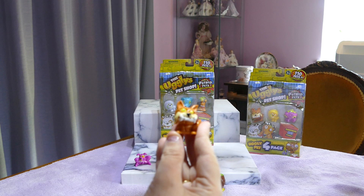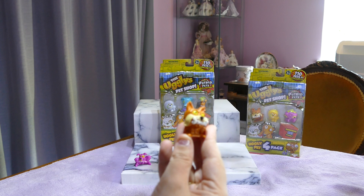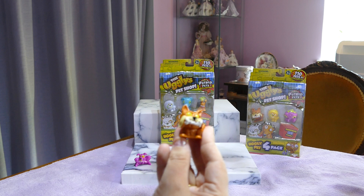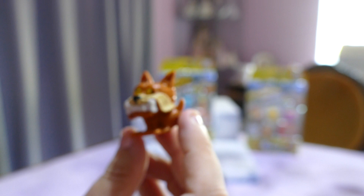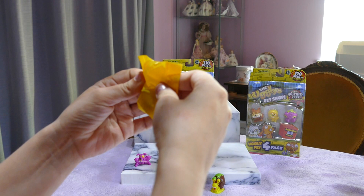Now we've got this dude. Let's find out his name. Do you have to bear with me each time as I look at the checklist? This guy is... oh, the smaller checklist is actually easier. It's Snotty Schnauzer and he is a common and a double up for us. Snotty Schnauzer actually doesn't look that ugly — he just kind of looks angry. How dare you.